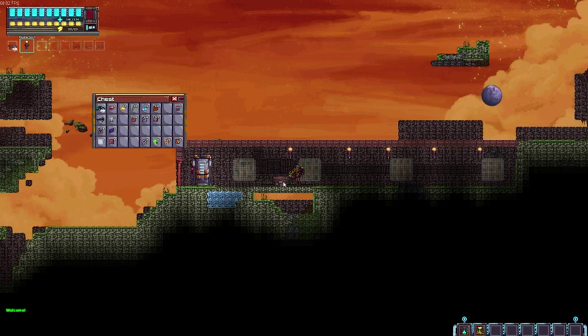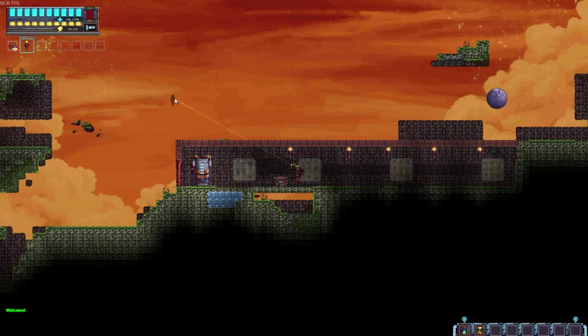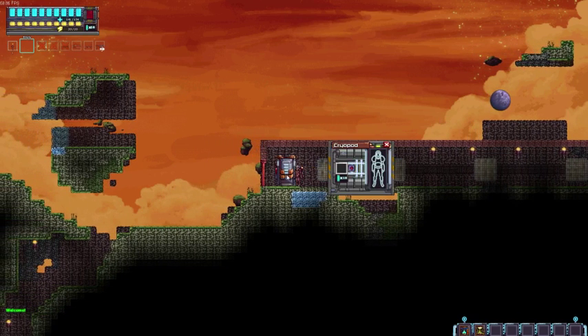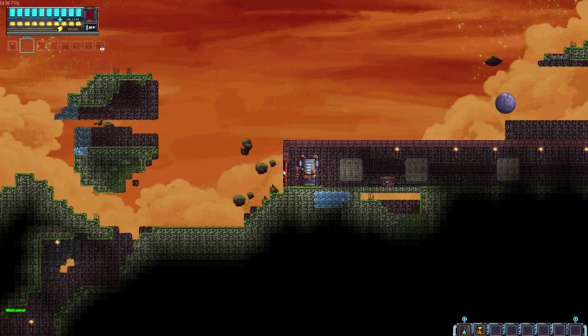Last but not least, F will activate whatever you're pointing at. In this case it opened the cryopod up — the pod opens so you can put new rods in, place them in the slot and hit the arrow, no big deal. I've also made a door — just put my mouse on it, press F and it opens, press F again and it closes.